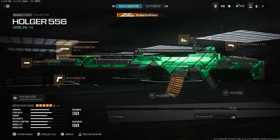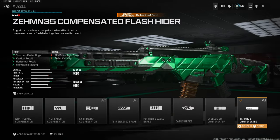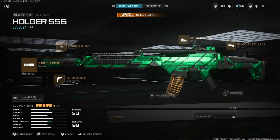On the Holger you're going to want the Curious 6 Match Barrel for that bullet velocity, recoil and gun kick control. Then the ZEN35 Compensated Muzzle for the exact same reason you had it on the other gun — the vertical recoil, horizontal recoil and firing aim stability is just top notch with that muzzle.